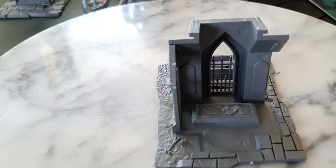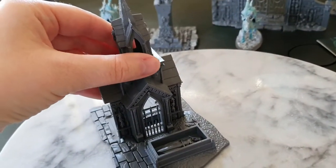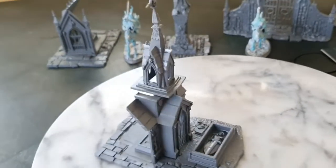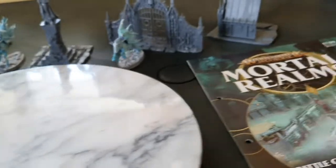Remember there's a dead dude inside this tomb — very similar to the others, with a bone and a skull. I love the detail on these — never underestimate the detail. That piece will eventually go on there like that — so that's what it will eventually look like.